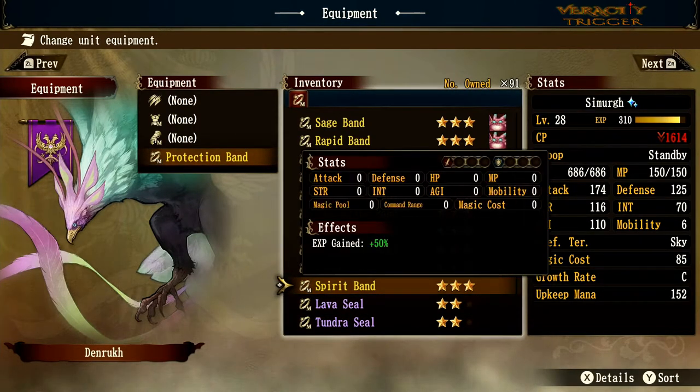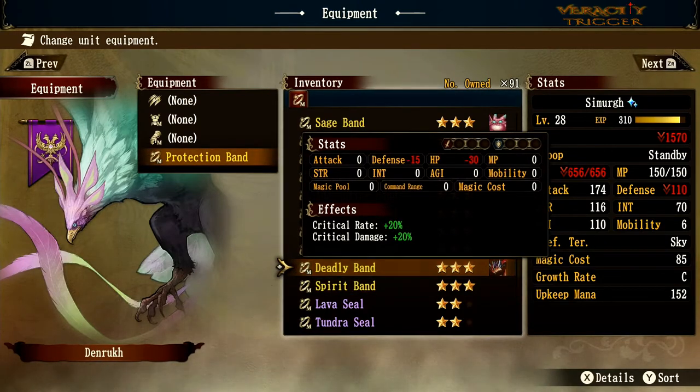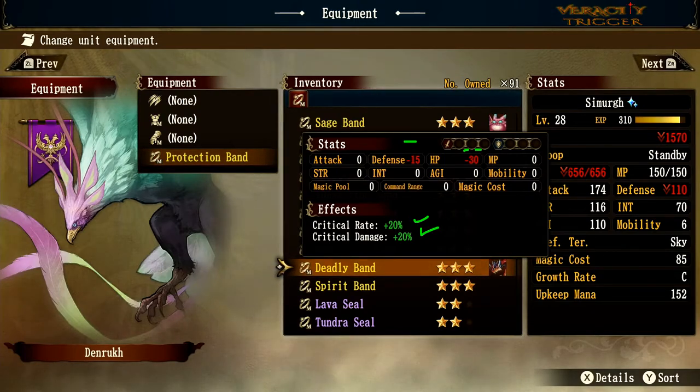Spirit Band gives 50% extra experience gained per hit — if you want to level up fast, this is what you need. Deadly Band is interesting: HP minus 30 and defense minus 15, which can be very detrimental, but critical rate plus 20 and critical damage plus 20. So you get a 20% extra chance to crit with 20% extra crit damage.